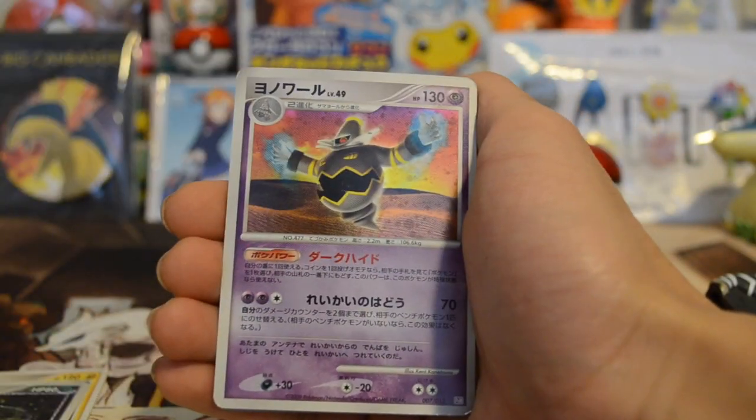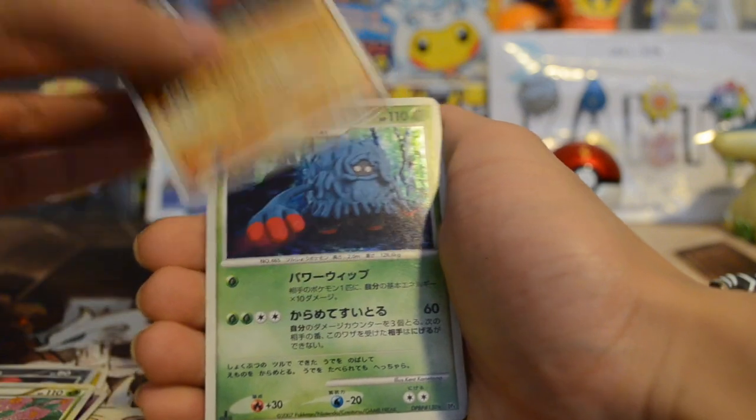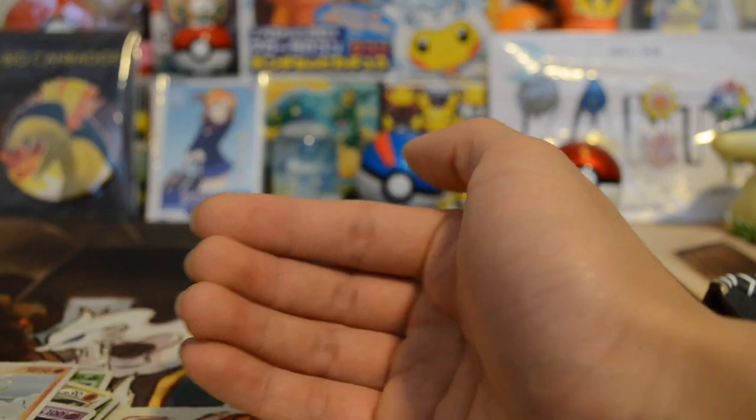This one we have Luxray, Darkrai, Dusknoir, Weavile, Probopass once again, Tangrowth, Gliscor, Swalot, Solrock. That was it for those 10 cards.